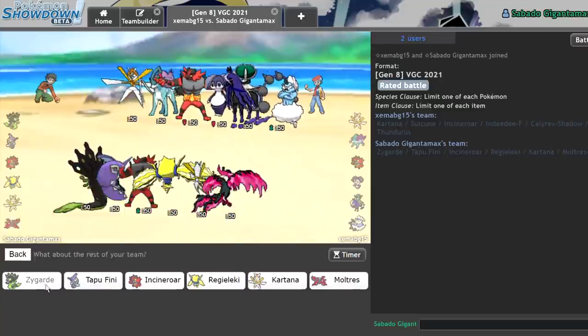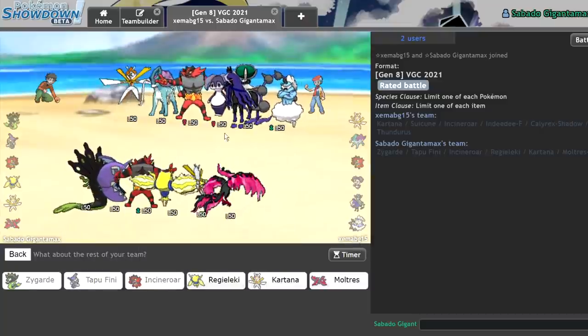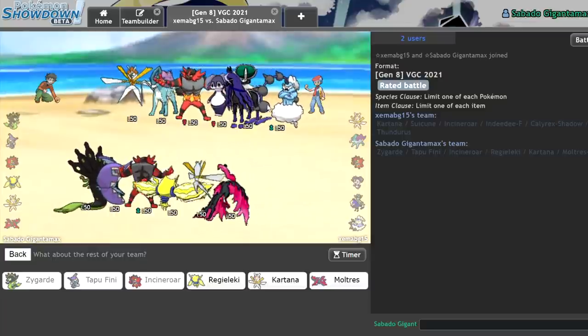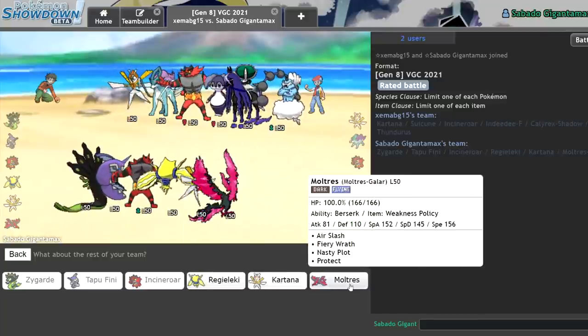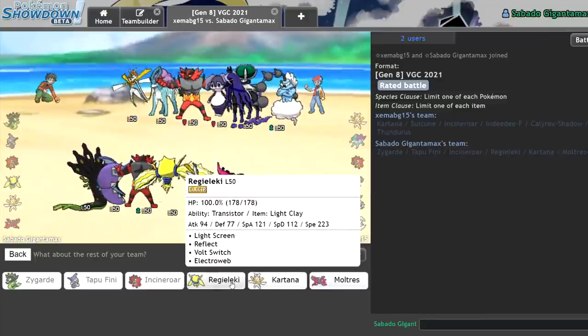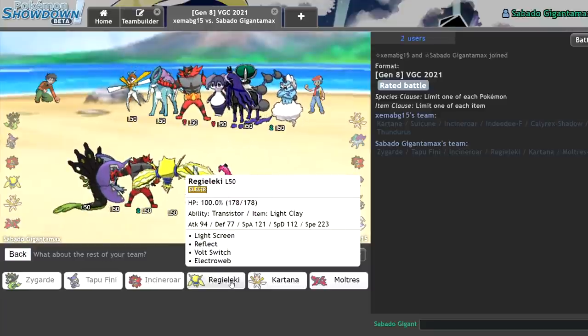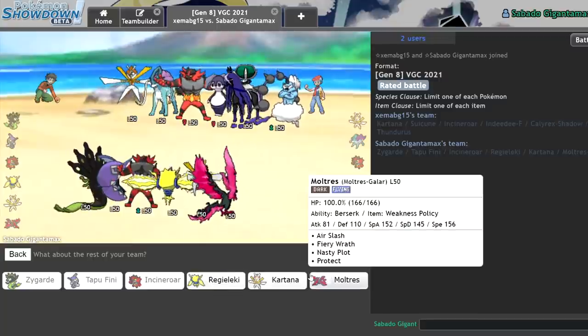I kind of feel comfortable going Zygarde on lead anyways. Even if I get intimidated, I can just Coil. Incineroar in the back doesn't seem awful, especially considering what they've got here. I just have to play around that Tornadus effectively. My last Pokemon — I'm somewhat tempted to go Regieleki. No, I go Regieleki. As they go Thunder or Suicune, I am scared of the possible Ice Beam or whatever they want to go for here.